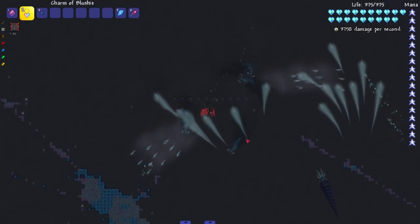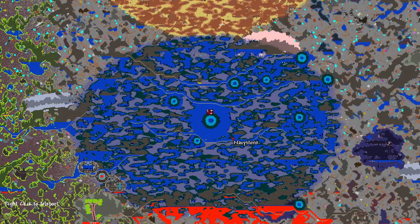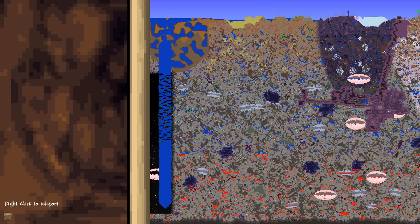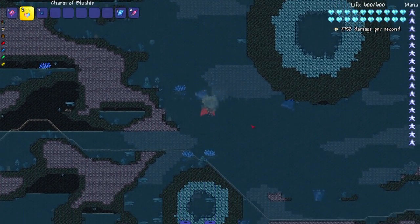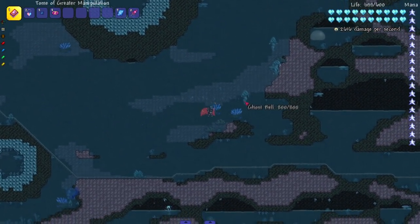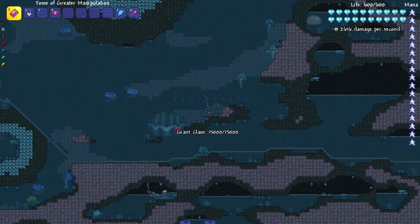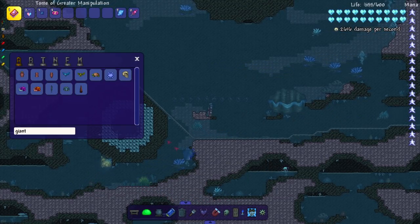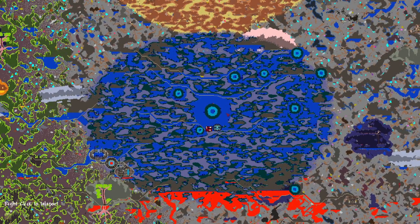Now let's move on to the Calamity mod. We are over at the Sunken Sea — I really like the biomes that Calamity adds in. The Sunken Sea has a lot of cool creatures: small clams, giant clams, Prismbacks, and Ghost Bells which are like jellyfish. The main progression point is the Giant Clam, which is a mini boss — and come on, who doesn't want to fight a giant clam? There's also a sea serpent swimming around and something called a Sea Floaty, which looks like a little manta ray.